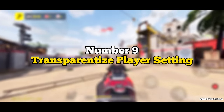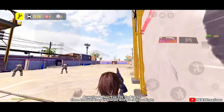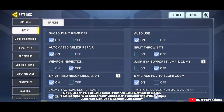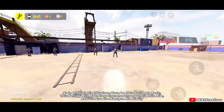Number 9: Transparentize Player Setting. Sometimes when you try to aim in close combat, your character blocks your sight. To fix this, turn on this setting in basic settings. It will make your character transparent while aiming, and you can use shotgun aim easily.